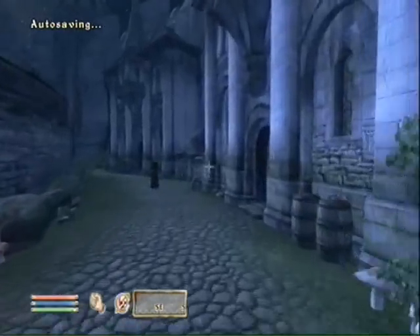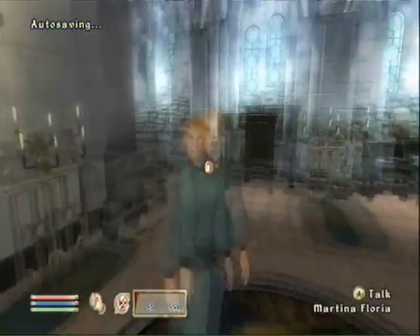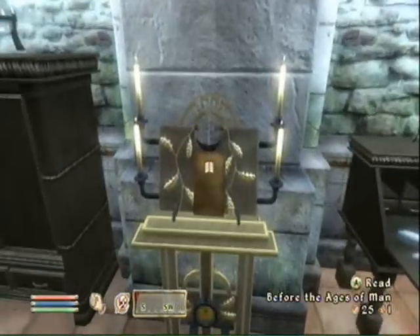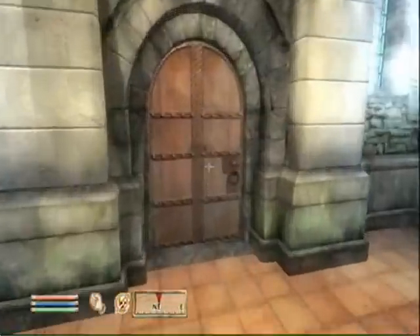We're three and a half minutes in and we have accomplished absolutely nothing because of my crappy opening, but oh well. This is the Kyrenasium — this is where you enchant items, basically. She's the illusion master trainer. There's a skill book here — 'Before the Ages of Man' — which you can read, and it boosts one of your magical skills, but I'm already at a hundred in everything, so it makes no difference to me.